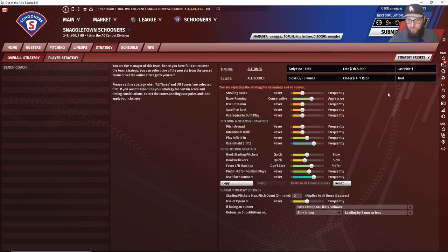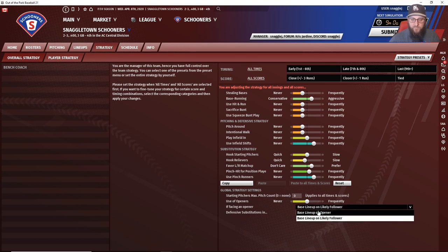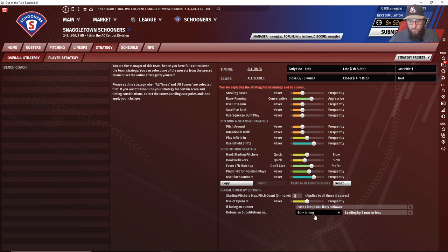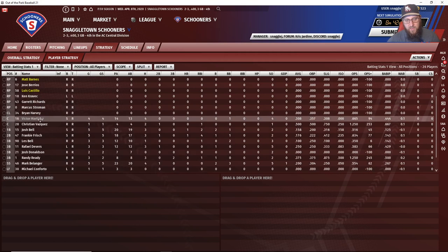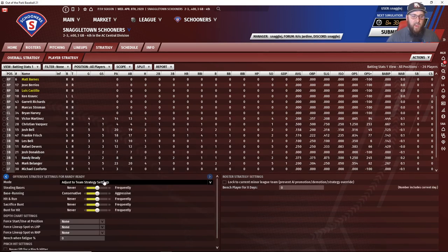I use moderate sabermetric. You also have a global pitch count for starters and an opener setting — a big one, since openers are all the rage. You can base your lineup on the likely opener or the likely follower. Then there's Individual Player Strategy: for example, with Randy Ready you can either use the regular team strategy settings or override with specific settings. A great example — a speedster like Billy Hamilton — you'd crank his stealing and base running all the way up individually.